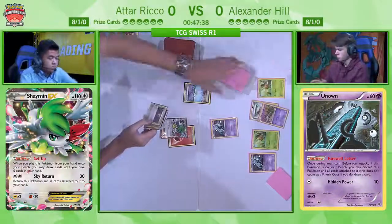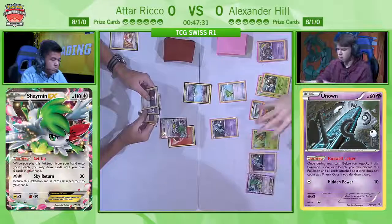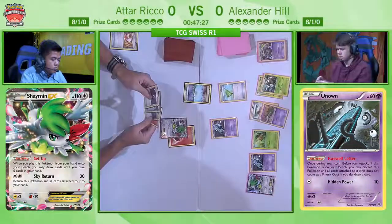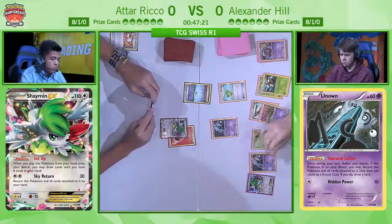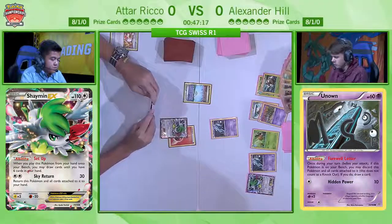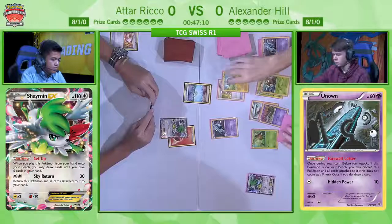It mainly depends on whether he can retreat to Unown as a Deactive. He also attached a Floatstone to his Trubbish but did not evolve it. Because in this case you just need to draw cards with your abilities to take the knockout on the Shaman. Usually you try to have your Garbodor in place so the opponent can't use their Steam Up ability. But Alex now just needs to knock out a Shaman, so his abilities are very important.